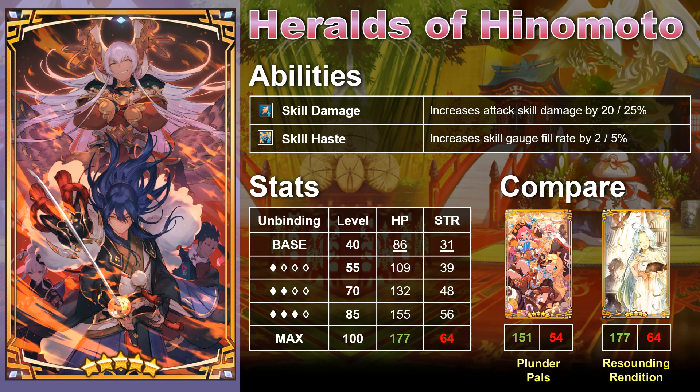If I had to compare it to Resounding Rendition, I think the critical effect on Resounding Rendition will generally be a bit better, unless you're equipping Heralds of Hinamoto on a unit with a very high co-ability archer and using a unit with quick-to-charge skills like a sword unit — then Heralds of Hinamoto starts to look better. Overall looking at the Wyrmprints as a whole, the 3-star Hanatsuki Rally and Happy New Year are probably the weakest among them.